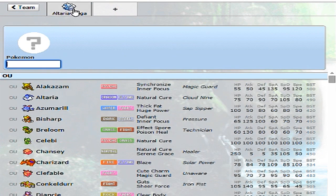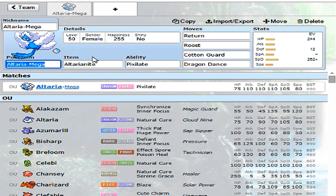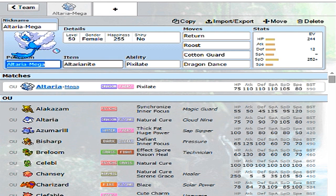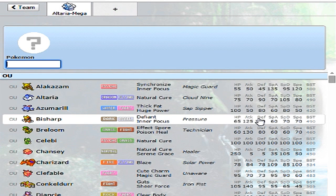For our next Pokemon, we want something that resists Altaria's weaknesses. Altaria is a Dragon-Fairy type once you Mega Evolve, leaving it immune to Dragon-type attacks but weak to Poison, Steel, Ice, and Fairy. A Steel type on this team would be incredible because Steel types are immune to Poison, resist Ice, resist Dragon, resist Fairy, and resist Steel.